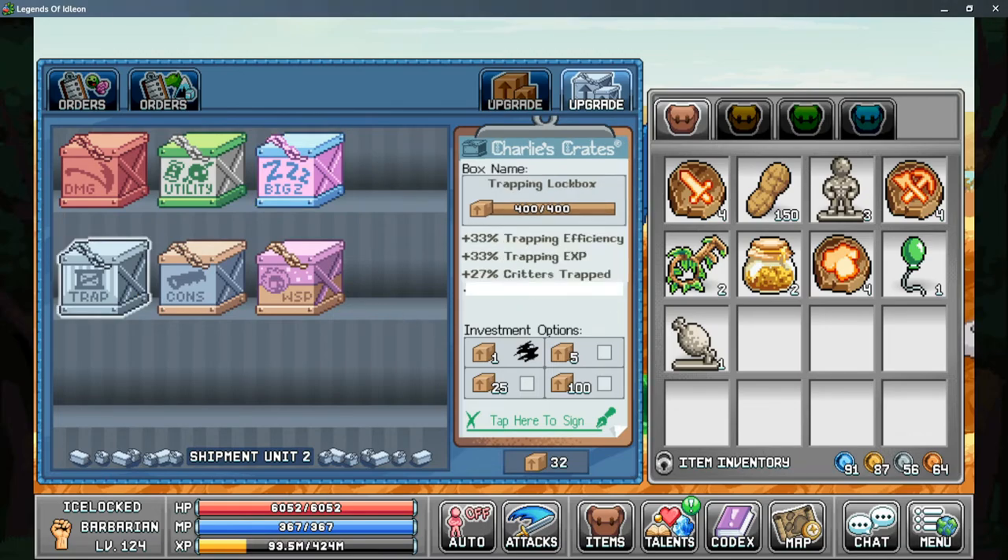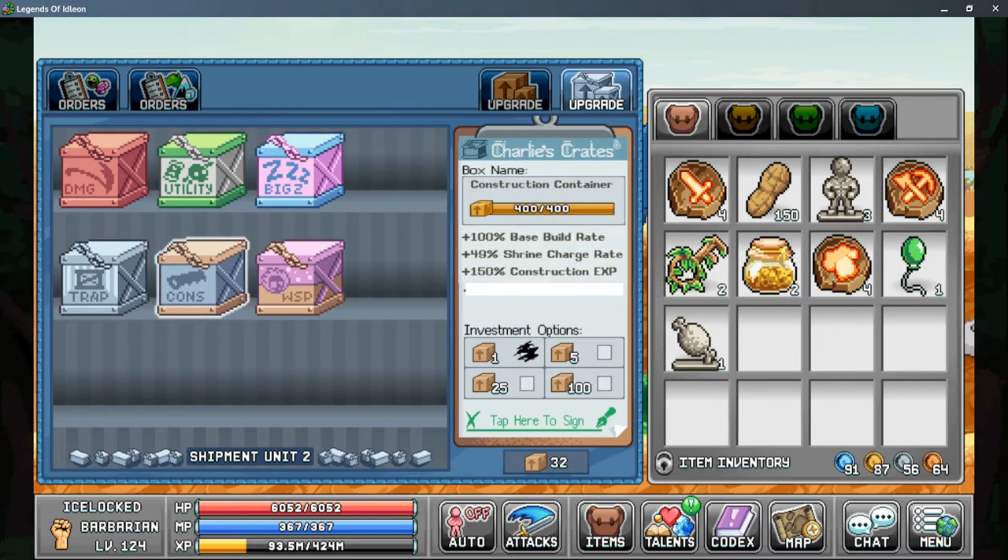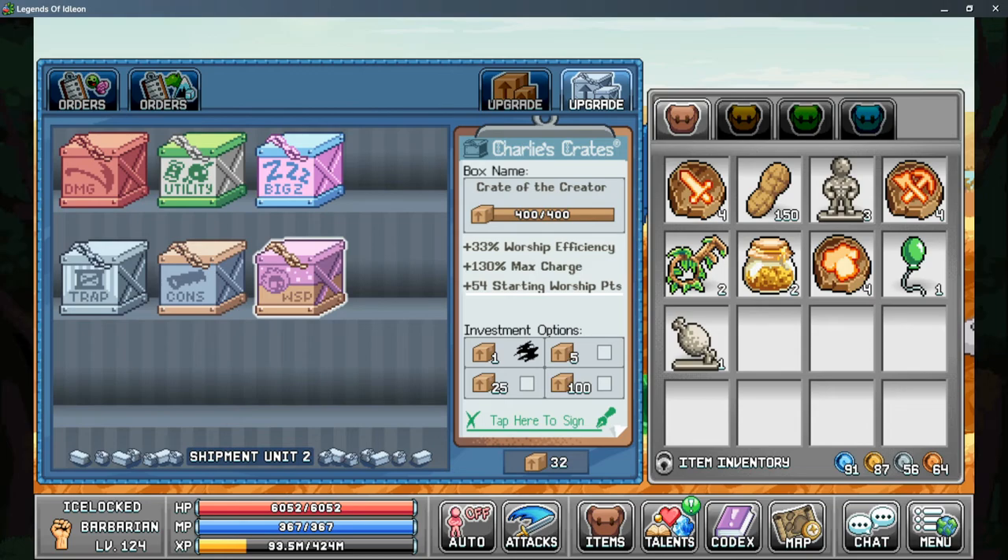For the trap box, you get trapping efficiency, trapping XP, and percent to number of critters trapped. For the construction box, you gain base build rate, shrine charge rate, and construction XP. And for the last box, you have worship efficiency, max charge, and starting points in the worship tower defense.